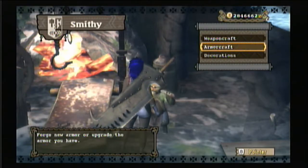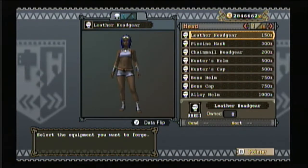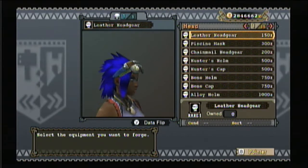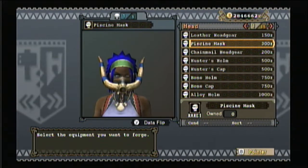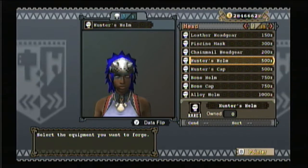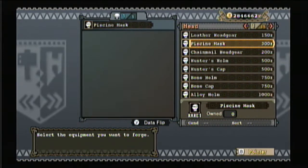Now I'm going to show the same thing but for armor — you do the same thing but go to the armor section. You can preview what the armor looks like by pushing the preview button and rotate your character on screen. For example these goggles are for water resistance. Don't write off the early armors — some of them are really good.